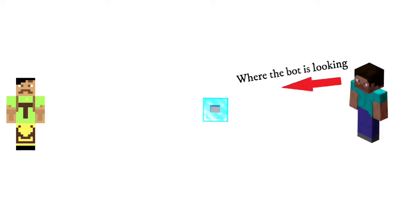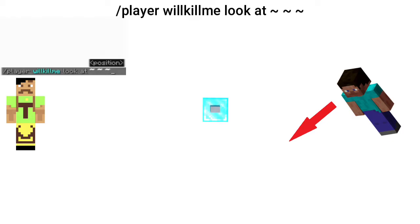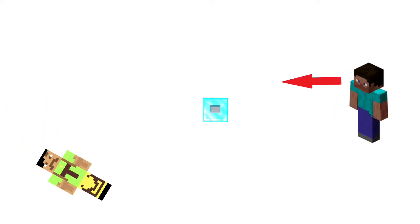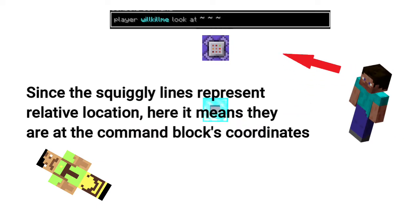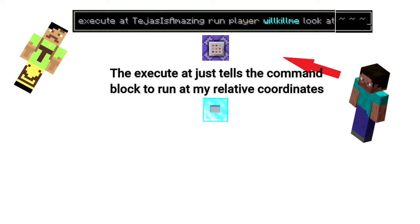Now we want the bot to look at us, as it's quite important to have eyes on your opponent in PvP. A simple way is the command slash player boss_name look at three squiggly lines — the squiggly lines represent the location of the player. But if we move, the bot still looks at where we were. We can't expect the player to run the command every time they move, so we put it in a repeating command block. However, the bot then looks at the command block instead, because the squiggly lines represent the command block's location. To fix this, we run the command at my location, so the bot always looks at me.